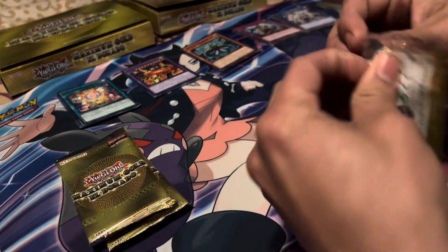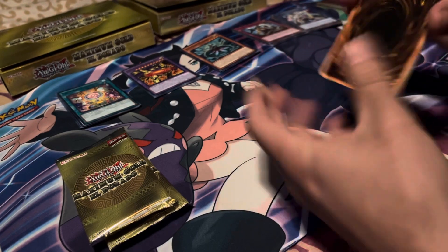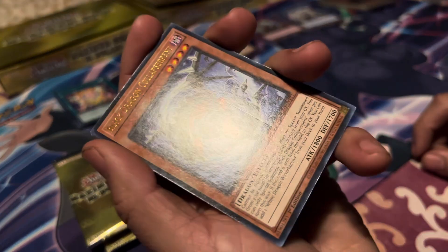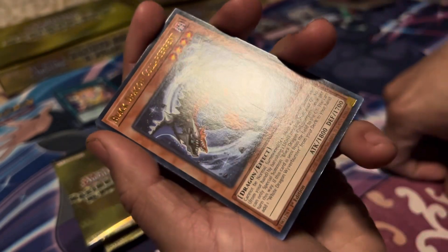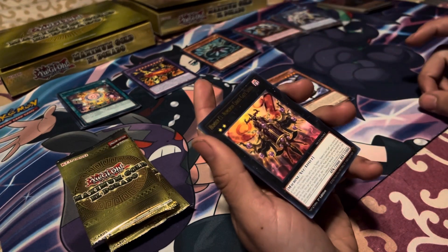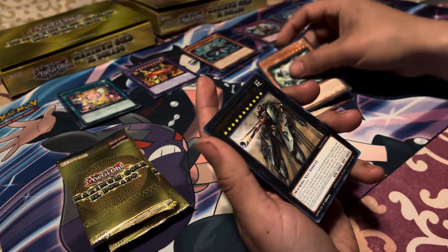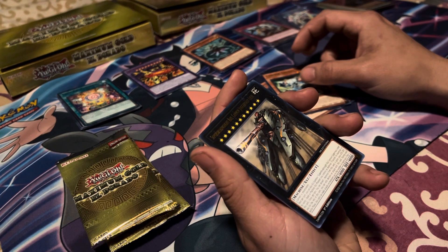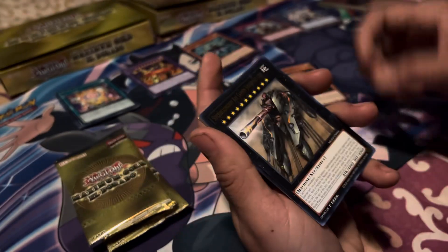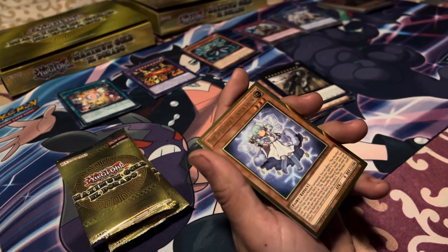Next pack, second pack. Let's see if I can pull another nostalgic card — that would be awesome. That Exodia head was cool. Black Dragon Collapserpent. Look at that line — what's going on there? Some type of production problem with these. Hopefully nothing bad with the gold rares. Number CI — Number Chaos Gate Sunya, Side Burst Gadget. Super Dreadnought Rail Cannon Juggernaut Liebe — this one has a slash going across it too, printing problems. The Weather Painter Snow. The good thing is the gold rares haven't been beat up.